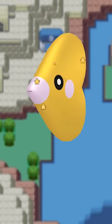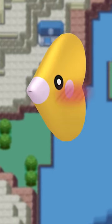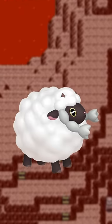Luvdisc becomes a wonderful heart of gold — that's so sweet, but sorry, those morals won't save you in competitive. Wooloo appropriately becomes a black sheep.